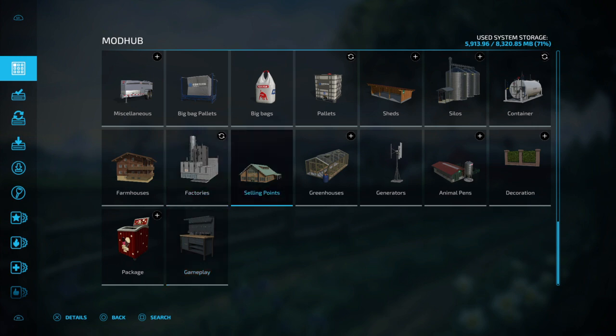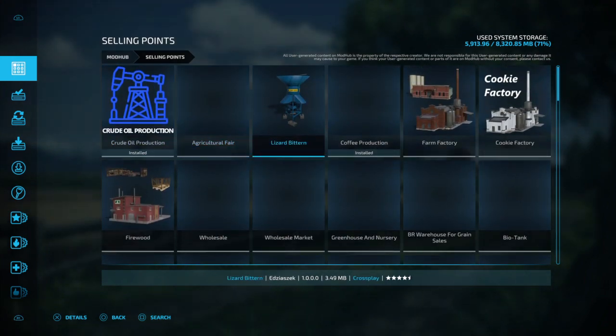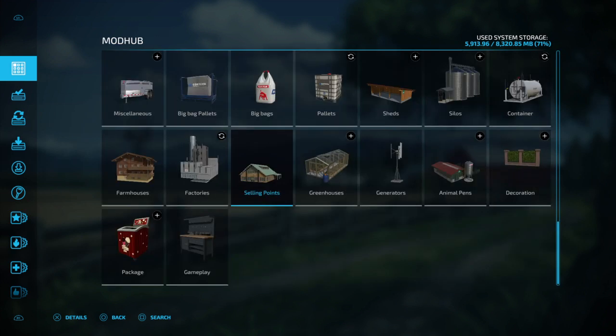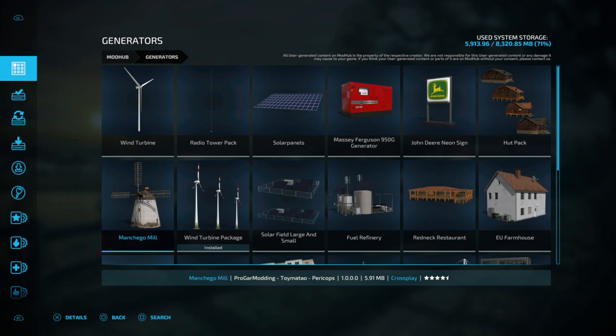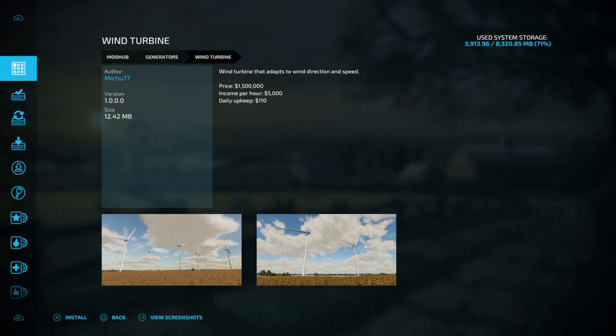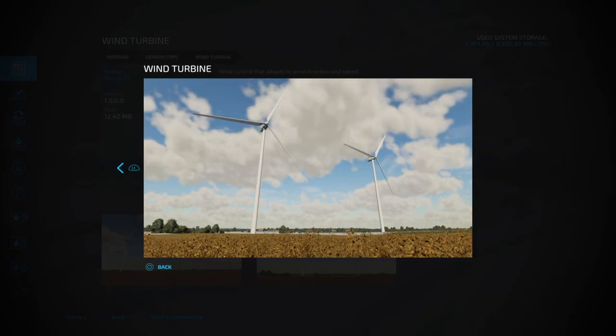You can do the same thing with selling points — there's not as many but you can do them. There are also generators. Most of the generator stuff like the wind turbine — you're going to make income from it. It's made by Michu77. It says income per hour: you're going to get $5,000 per hour, with a daily upkeep cost of $110. It's just like the big wind turbines in Texas.